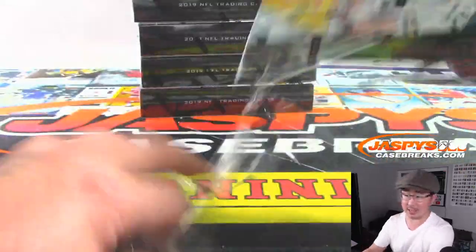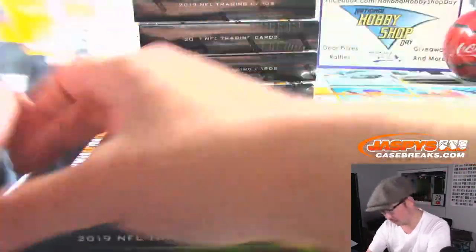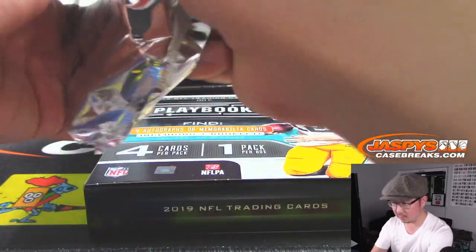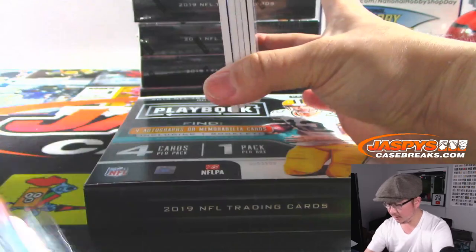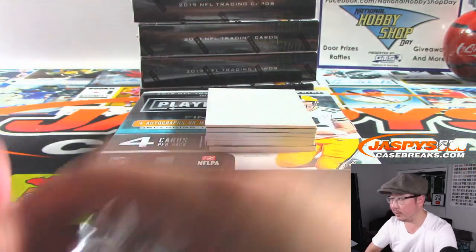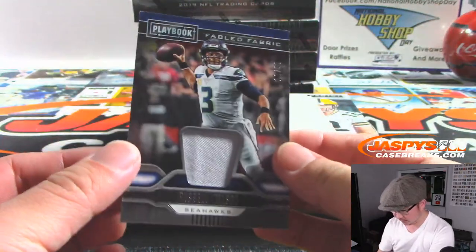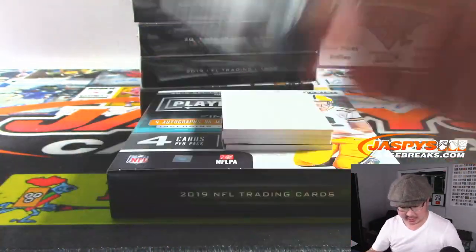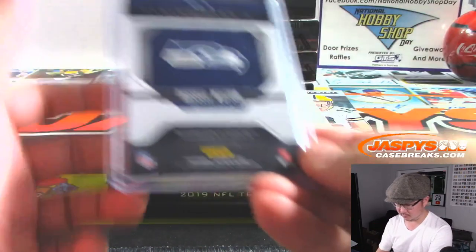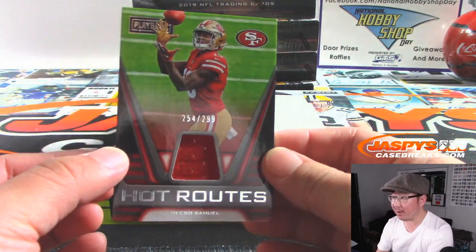Box number 1, Pick Your Team 3. Good luck ladies and gentlemen. We're going to use this blank card right here to slow play the hits a little bit. We got Russell Wilson, 16 out of 99 for the Seahawks — that'll be for J. Hot Routes: 254 out of 299, Debo Samuel for the Niners — Victor with San Francisco.